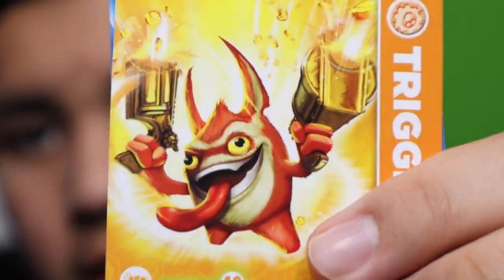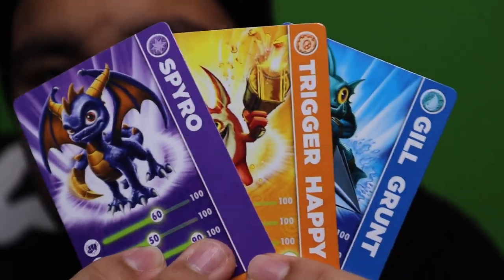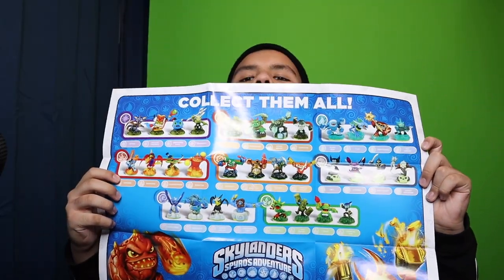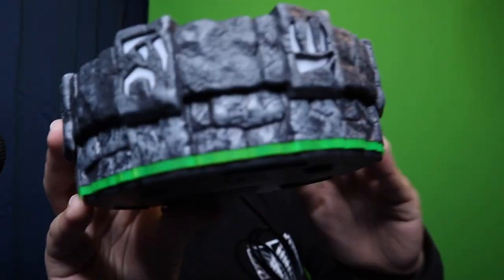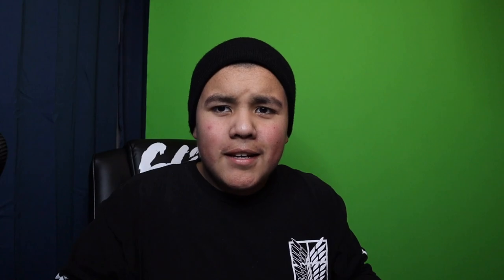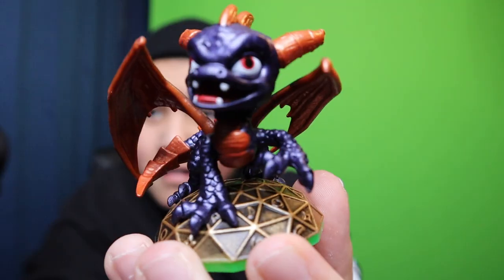You already know you got yourself Spyro, Trigger Happy, and Gill Grunt. Pretty cool — they all came with cards. Can you guys even see? This thing is legit. My childhood! So this is the original Portal of Power. If you guys don't know what Skylanders is — fifteen minutes later — you guys know what it is, you can look it up.